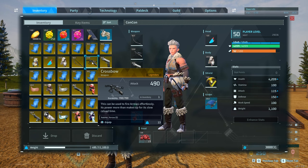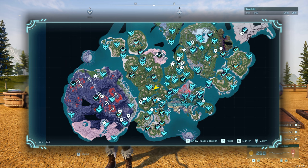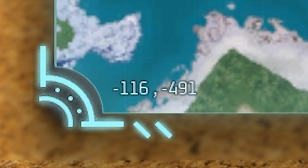Next up is the crossbow with an attack of 490 at legendary quality. The base quality only has 280 attack, and this is going to drop from Bushi at level 23, located on the map at coordinates -116, -491.